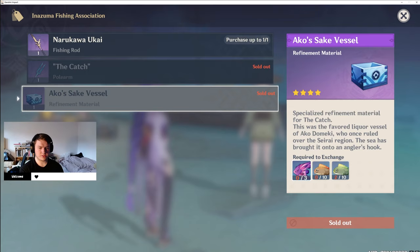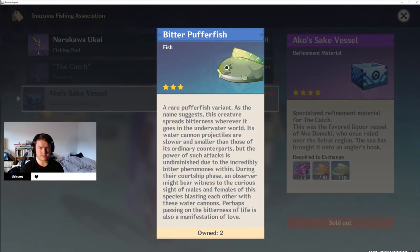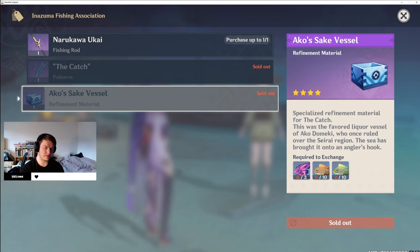Once you've gone and got the catch, you then want to start working on getting its refinement materials. These are listed right here — you just need three angelfish, some pufferfish, and some bitter pufferfish. This is per refinement, so you'll need to get four sets of these, and you'll be able to buy four of them to refine it up to its max, which is refinement rank five.